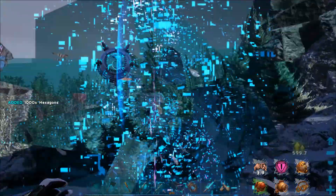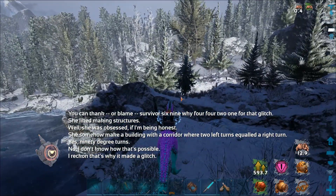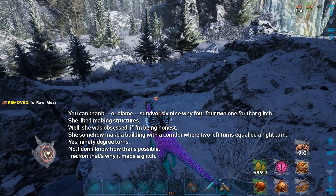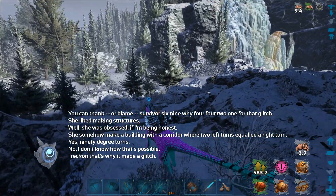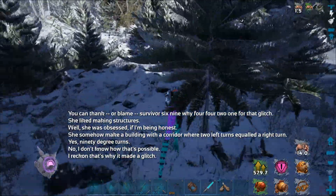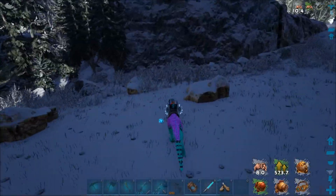You could thank, or blame, survivor 69Y4421 for that glitch. She liked making structures - she was obsessed, if I'm being honest. She somehow made a building with a corridor where two left turns equal a right turn. Yes - 90 degree turns. I don't know how that's possible. I reckon that's why it made a glitch. Well, that sounds like a fun building experience right there.